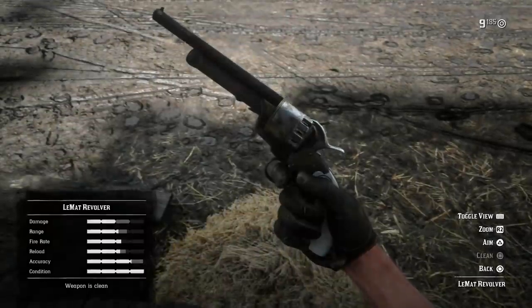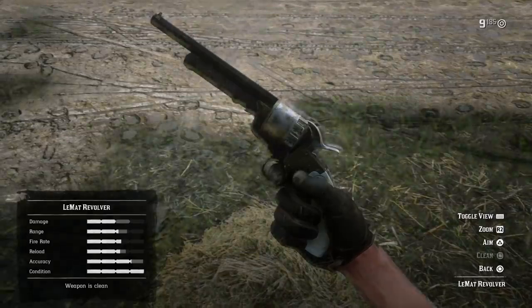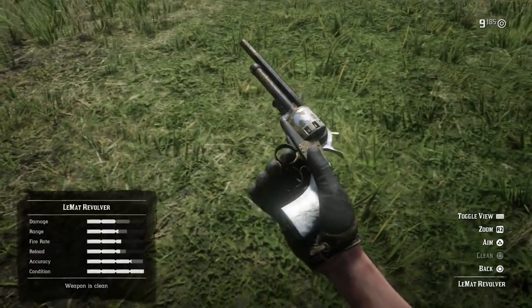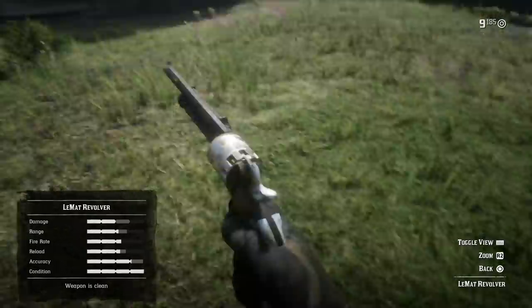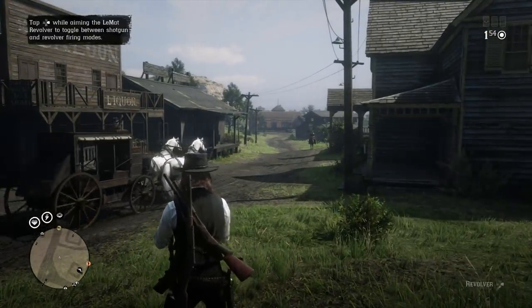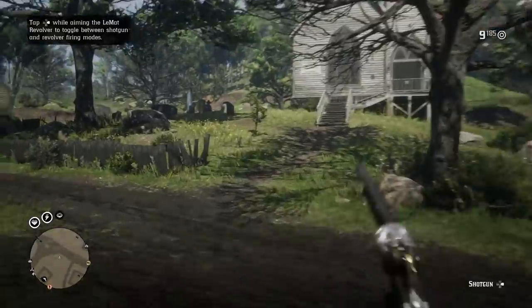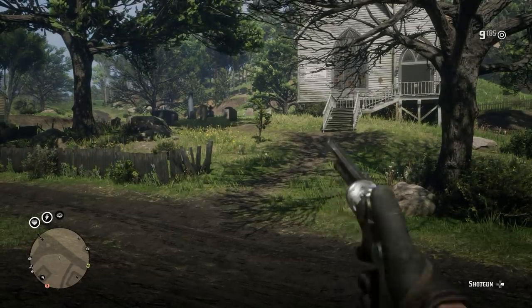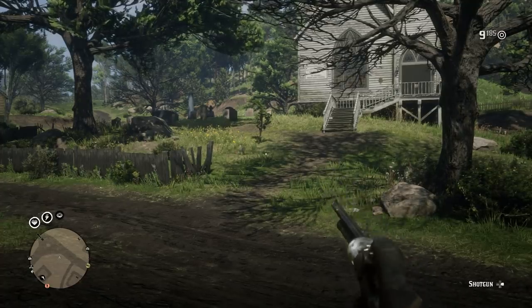Taking a look at the weapon, I feel like this turned out really, really good from a customization standpoint. I like the sort of contrast of white and black, and then the little hints of gold in there look really good. To go from the shotgun to the revolver, all you have to do is tap right on the D-pad, and it will actually allow you to toggle between the shotgun mode and the revolver mode. You can see in third person and first person that your character just flips the hammer down if in revolver mode, and up if in shotgun mode.